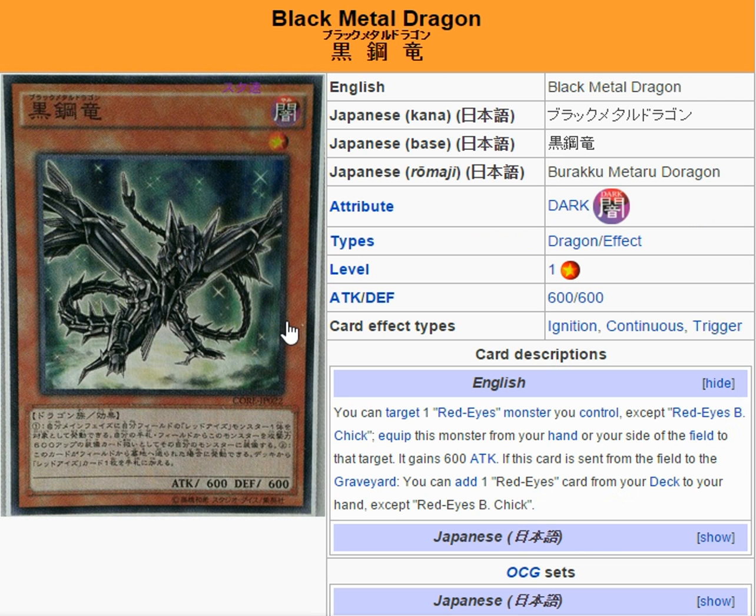Then we've got the Black Metal Dragon. You basically just equip it to a Red Eyes monster you control and it gains 600 attack, which is really only important for pushing over monsters you wouldn't otherwise be able to deal with — the most obvious example being Towers in the Kleeforts. It has the nice effect that when it's sent from the field to the graveyard, you get to add any Red Eyes card from your deck to your hand, not just monsters, so that includes spells and traps as well. Even if they destroy the monster it's equipped to, you still get that search, making it a slightly more viable option in the deck.